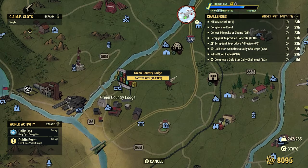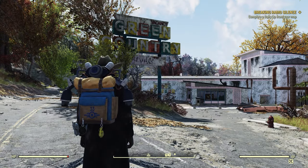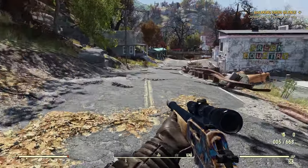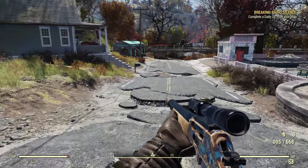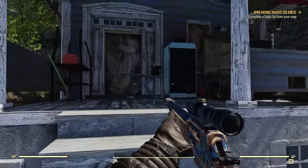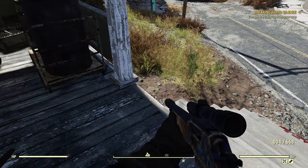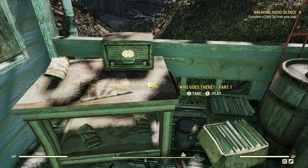We're going to spawn here at the Green Country Lodge. All through this town — I wouldn't say every house, but every second house at least — you'll come across an Audio Holotape just kind of sitting there somewhere on the porch or inside the house or trailer. You just pick it up and done. Even off some of the corpses you'll come across Audio Holotapes. Here's our Audio Holotape right here — this is always here.